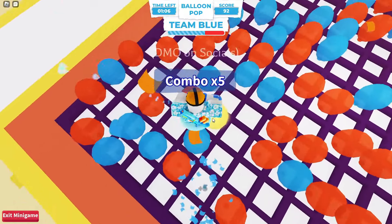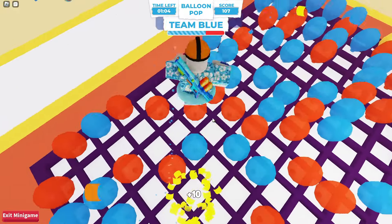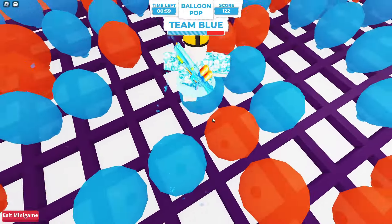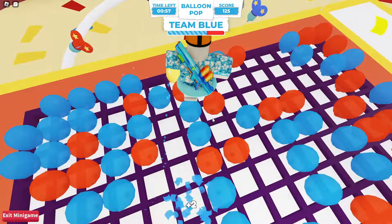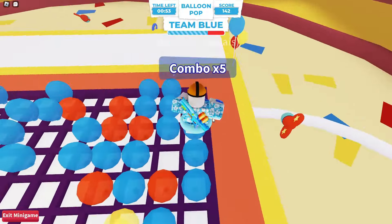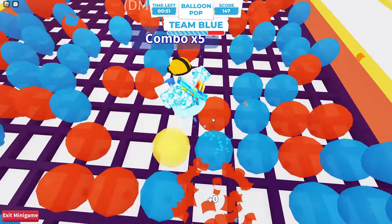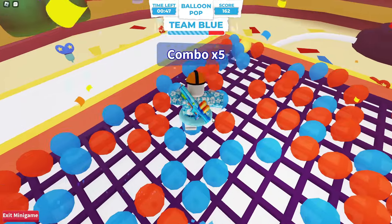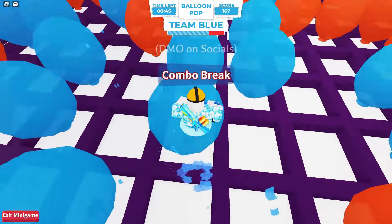Go into a private server because in public servers everyone's going to be going for the golden balloons, and you're going to be wanting those gold balloons. Go into a private server so you don't have to fight for them. And again, if you're afraid your combo is going to diminish, just quickly jump onto the other team's balloons.